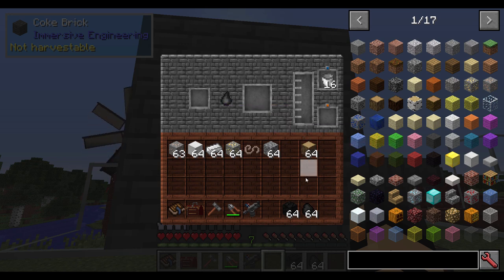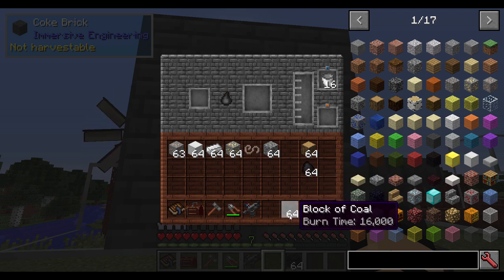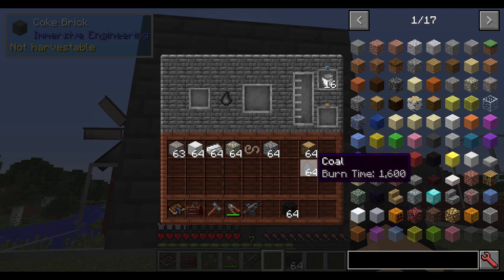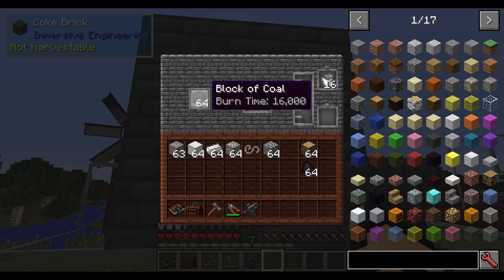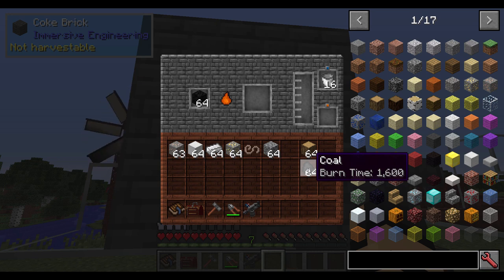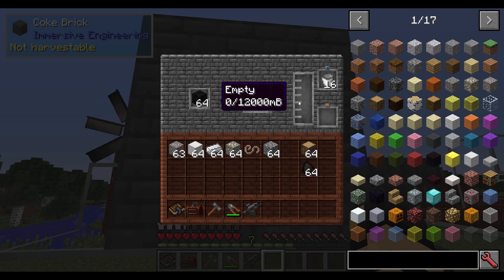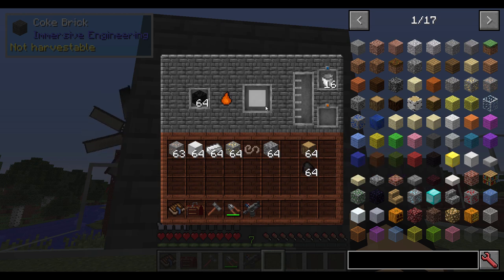The more creosote and steel you have, the better off you're going to be and the more stuff you can advance with. You can also put coal in there, which will get you coal coke. I would recommend using blocks of coal because those are the most efficient — it burns for the same amount of time as nine pieces of coal but gets you more creosote. It will also get you a block of coal coke. If you can't get those, you can put in some oak wood, but you're just going to get regular charcoal as your result.